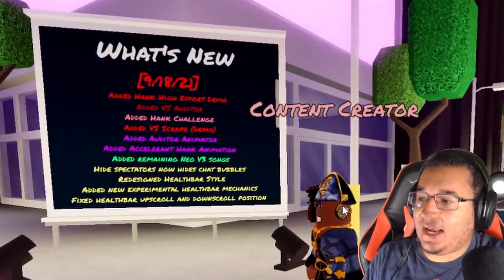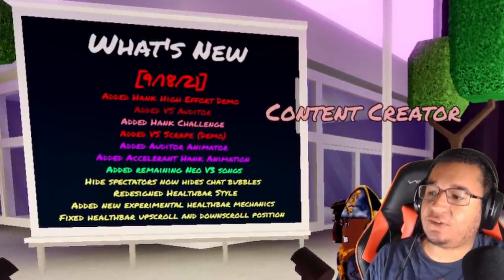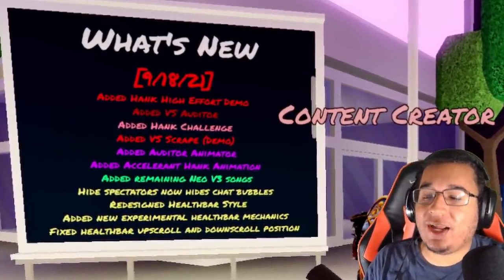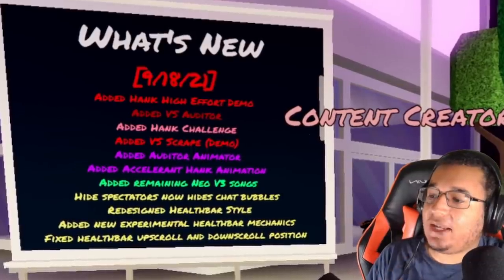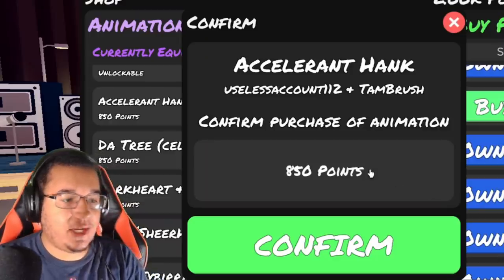So what's new for September 18th? They added in a bunch of new mods: High Effort vs. Otter, Hank Challenge. They added the Scrape Demo to the animation, the Otter Demo, and the Accelerant Hank animation as well. They added the remaining Neo songs, and some more settings too. Let's go check them all out! As for new animations, the first one...